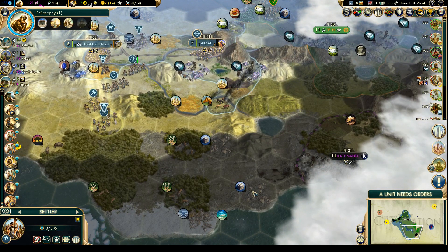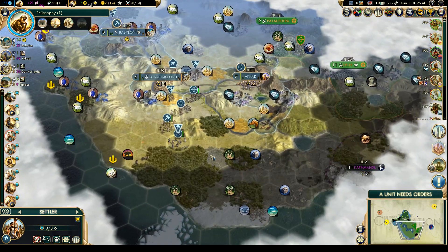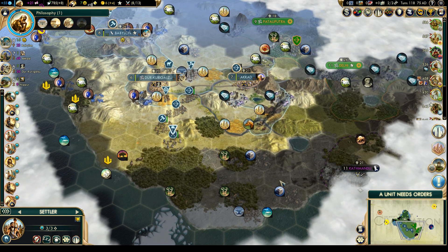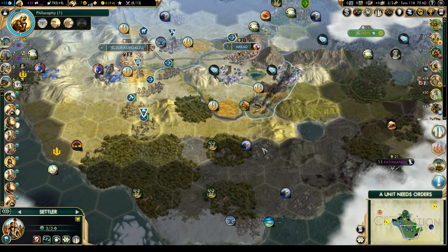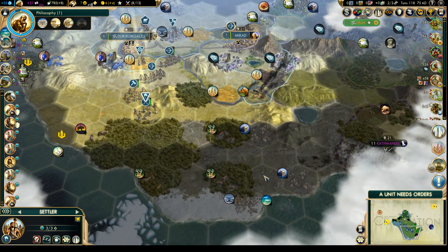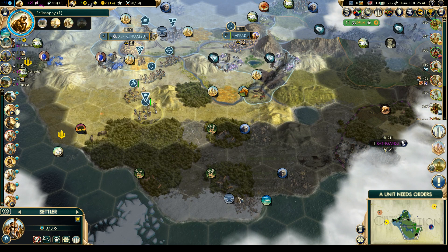Katmandu is one, two, three away. That iron is in a very unfortunate location. We won't get the stone either. What we kind of need is another city right there, but that's too close to Katmandu. Could settle on top of the stone, or maybe on the coast. If we settle on the coast, that would be a terrible city for growth, but we would get the deer and the iron.